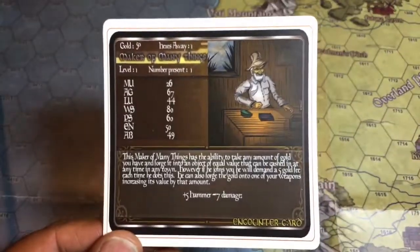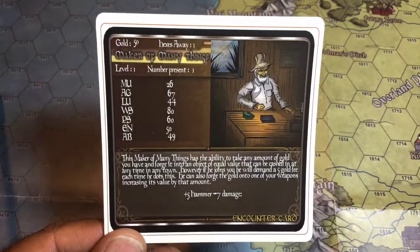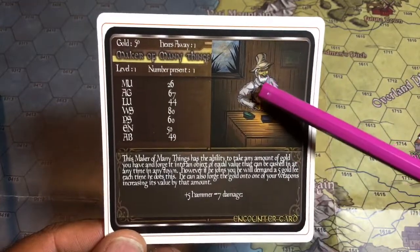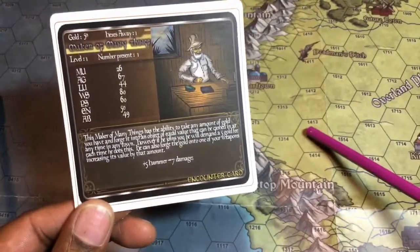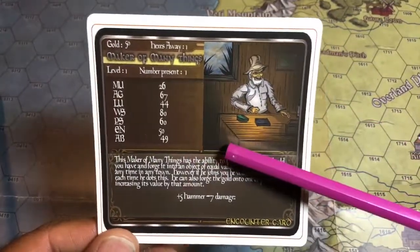The reason I'm doing this video is I'm continuing a series I started about a year ago, where I was trying to find miniatures to match the characters. So when you encounter them on the map, you can put your figure or miniature down and then resolve the encounter.